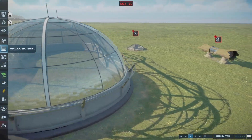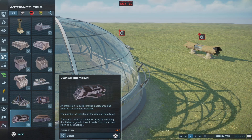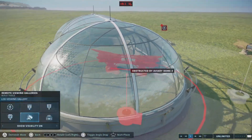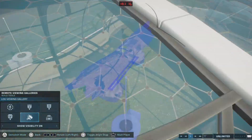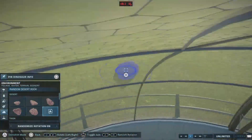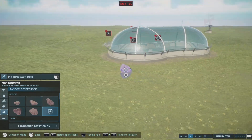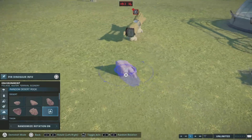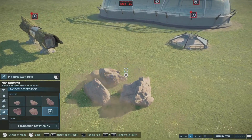We're gonna put it in here. I think you can put the log viewing gallery in here, I'm pretty sure you can. Yes, you can — you can somewhere too. The randomizing rocks — what I mean by that is when you put a rock down it'll go to another rock and randomize them. This is cool.